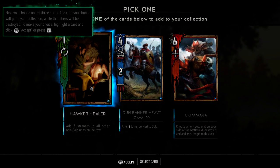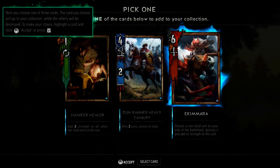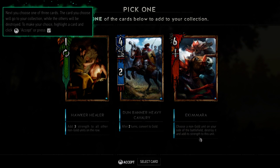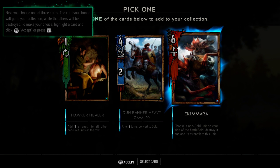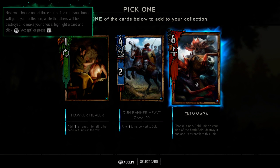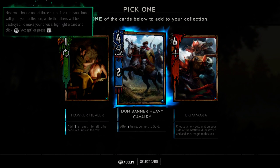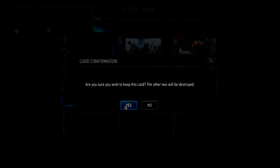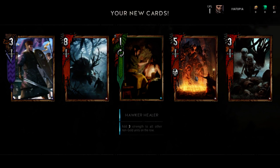I think that's more important. Add three strength to all other non-gold units, but there's also what deck I'm going to play. Choose a non-gold unit on your side of the battlefield, destroy it and add its strength to this unit — wow. So he's the strongest but after two turns if they don't kill him he becomes gold. But he only sits at four, while this one adds three to all non-gold units on the row. So long as I've got four or five, I think this is the strongest one — I'm going with this. Are you sure you wish to keep this card? Yes.